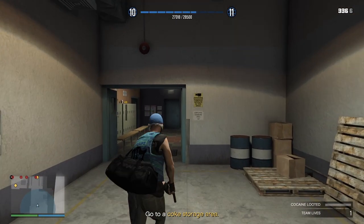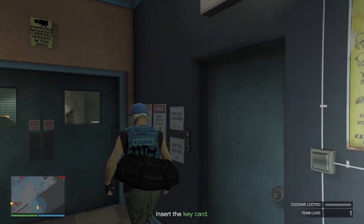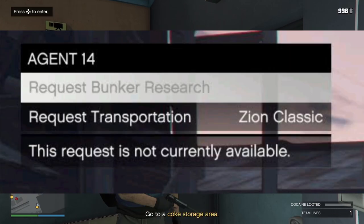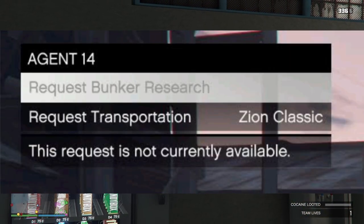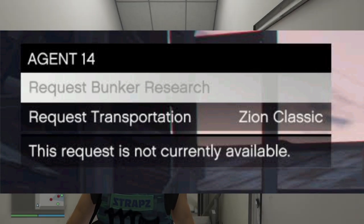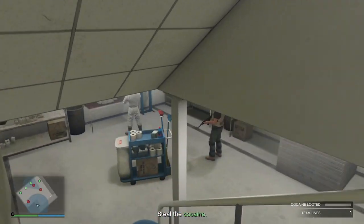And double money and RP on the Deadline adversary mode. We also have double money, RP, and research progress for bunker research missions through Agent 14. So if you call Agent 14 on your phone and request to do a research mission, it's going to get double progress as well as double RP and money — a really good one this week if you haven't completed all your research through your bunker.